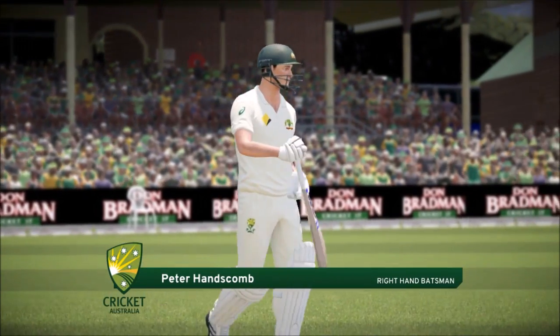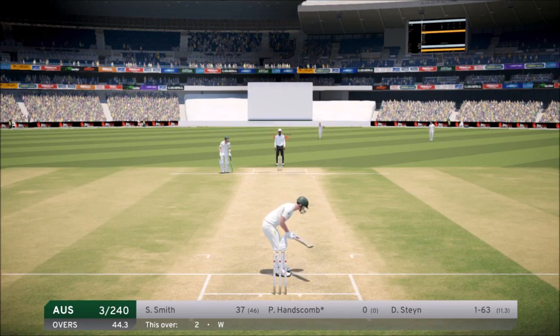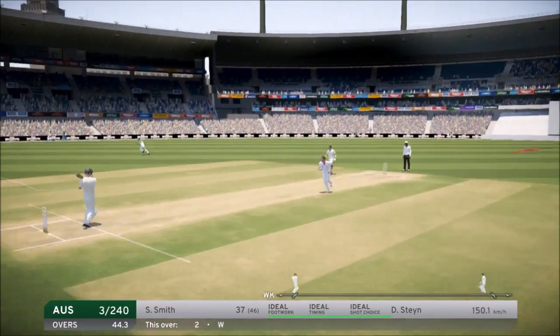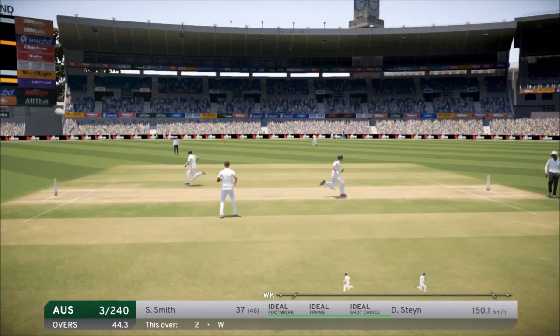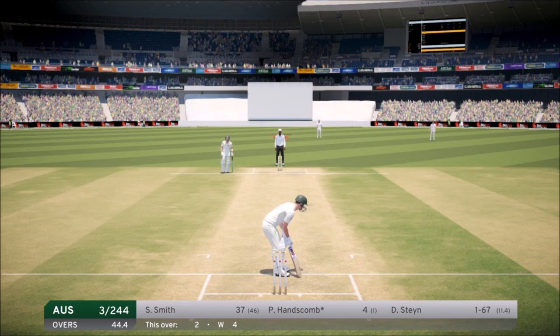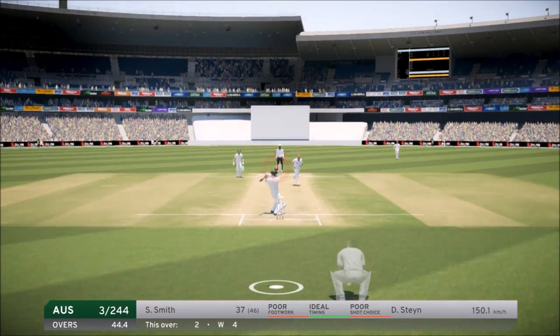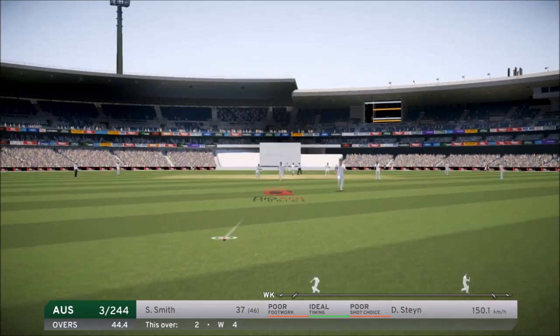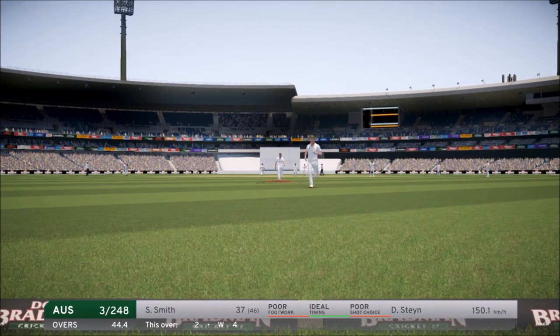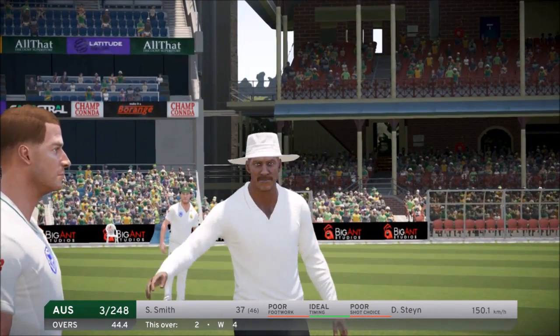We're batting first. We are Peter Hanscom, three for 240, and Smith is on 37 facing our first ball. We go for a nice shot and that should be four — it will be four, our first ball of the innings. We get off the mark with a boundary, which is always good. Next ball, in comes Steyn, and it goes over — a bouncer over the helmet — that'll go for four, which is unfortunate for South Africa but good for us.